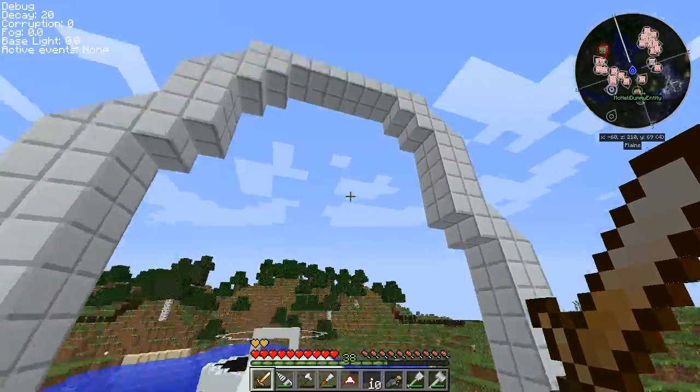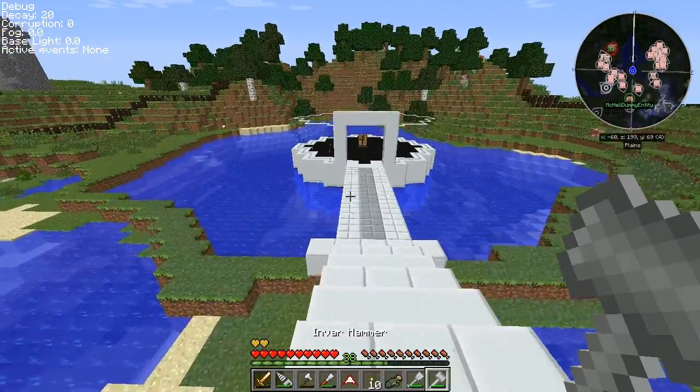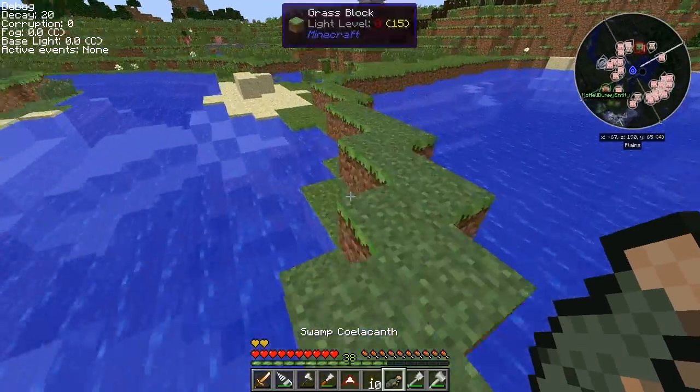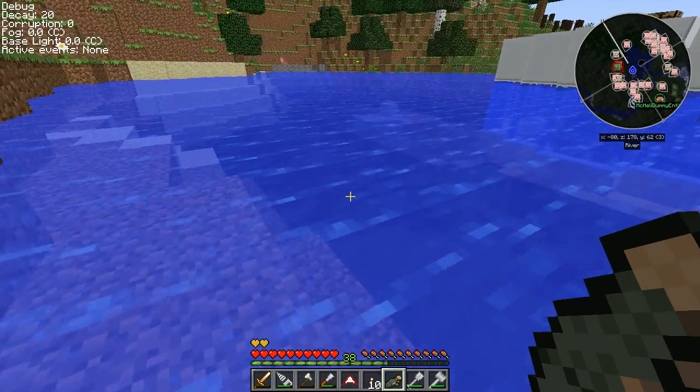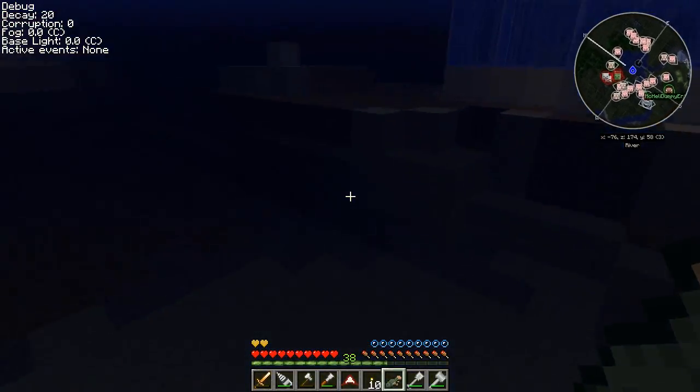Here's our beautiful Mosasaurus pit. I have no idea if a Mosasaurus would eat a Colacanth — it probably will. Wouldn't be surprised. But let's drop on in here and see this baby for ourselves.